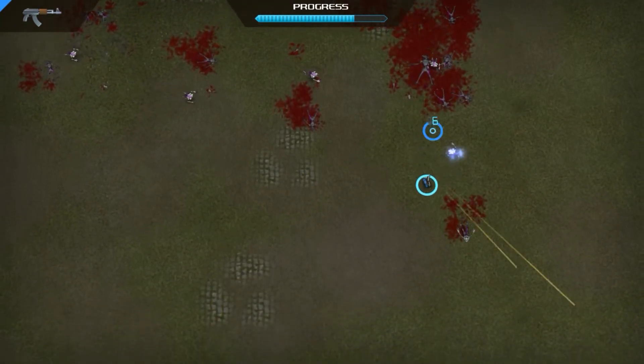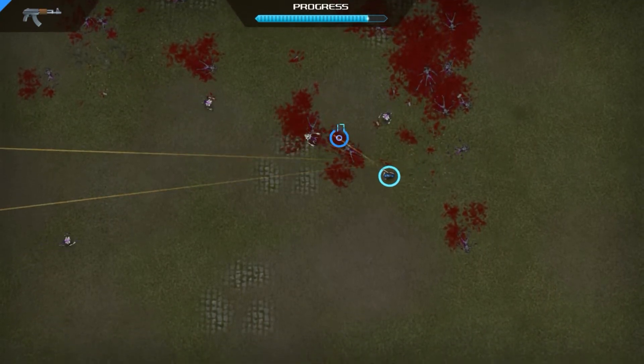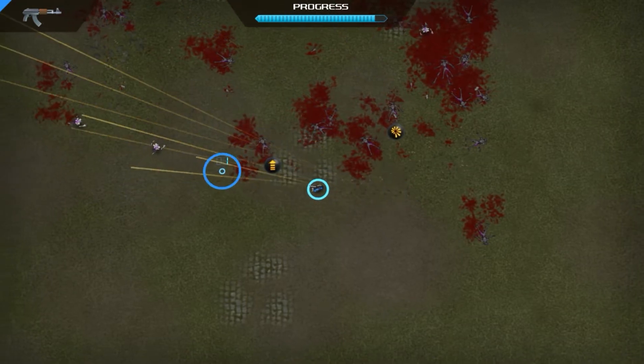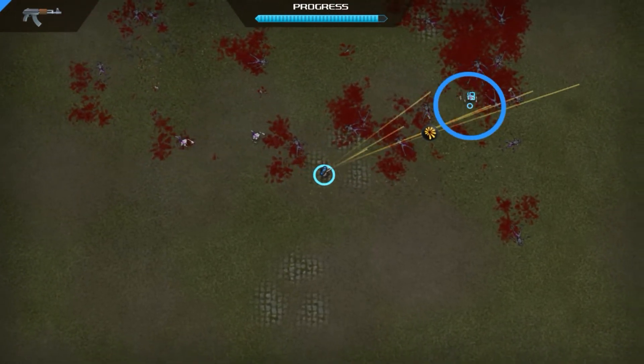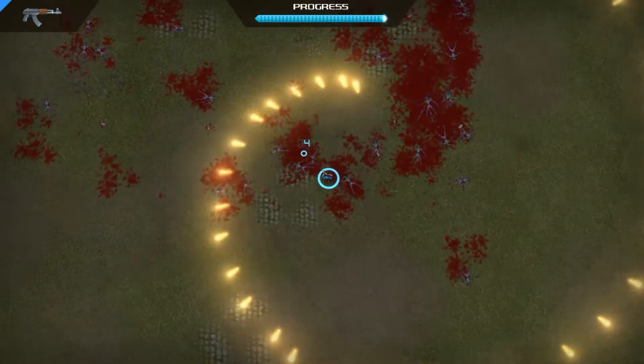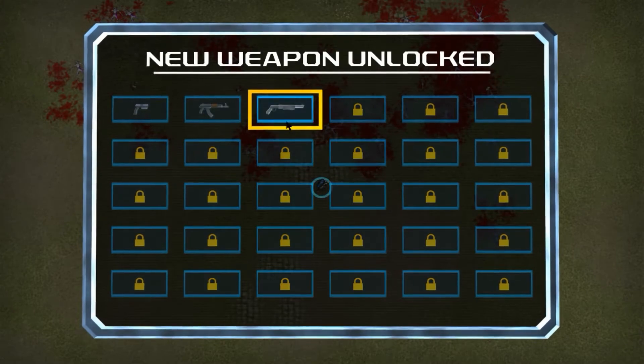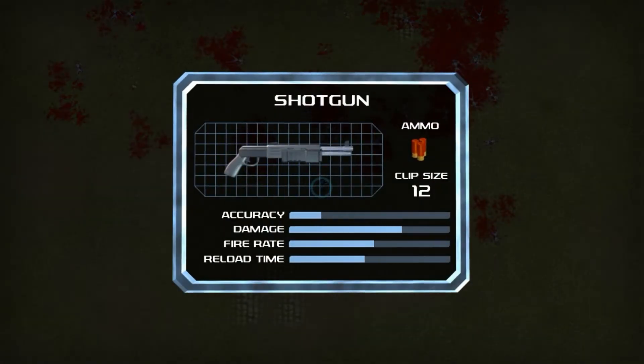There's a big guy — he takes a lot of punishment but he's dead now. We're just going to play a few waves of this and then maybe see if the other stuff gets unlocked. Guessing there's like a horde mode. And that's it — we got a pump action shotgun!